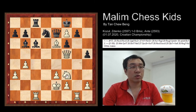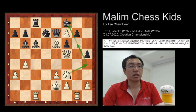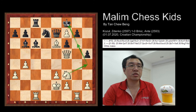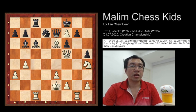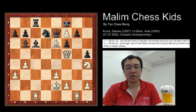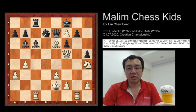Knight to H4, and G6 — this will check the king, and this is checkmate. This checkmate cannot be avoided. If the Black queen captures the bishop, then White will be winning even more material. So after move 25, White plays Knight H4, and Black resigns. Thank you.